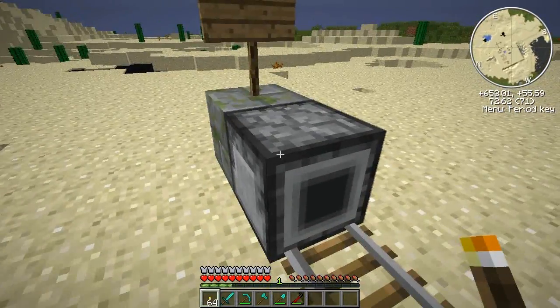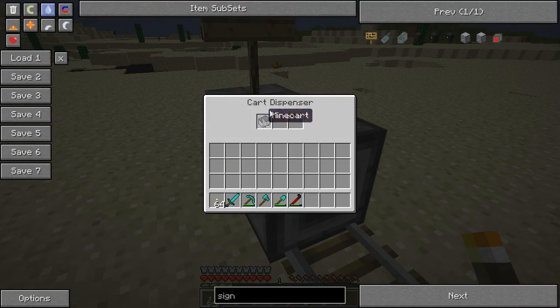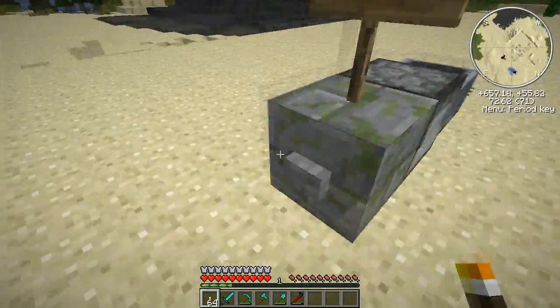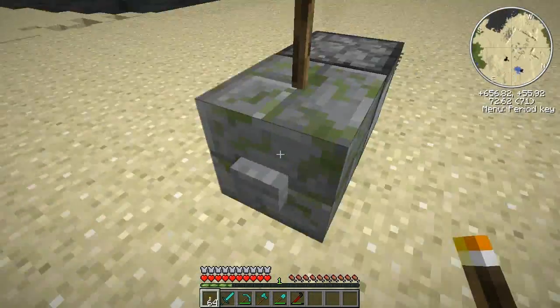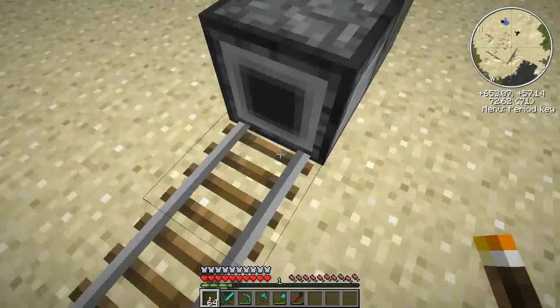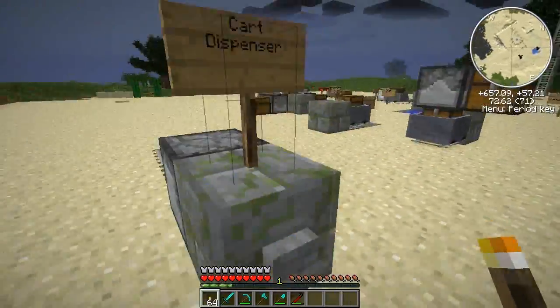The way a cart dispenser works is you plonk it down, and then it faces out to one side, and you can put carts inside it. It's got an inventory for three carts. And then when you supply it power, if there's no cart in front of it, it deploys one from its inventory. And if there is a cart in front of it, it eats it back into the inventory. You can supply it with redstone power and it'll toggle whether there's a cart in front of it or not. You can use a rail here to boost them out of the way if you want. Cart dispenser.